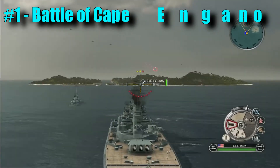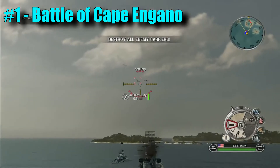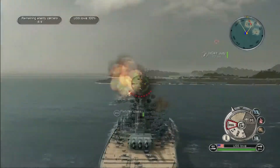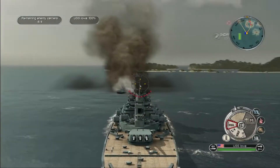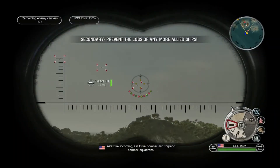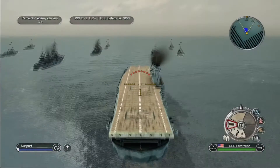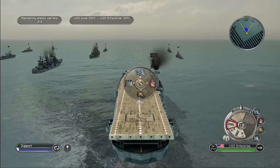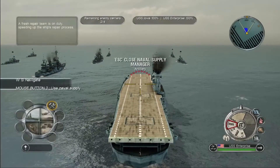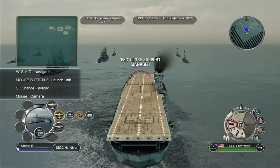For number one we have the Battle of Cape Engano. Let me explain — this is probably my most memorable mission in the campaign. It's your first time playing as an Iowa-class battleship, which is really exciting and new. The Iowa-class battleship's anti-air guns let you shoot everything down — it's just so cool. I just love battleships; I love ships in general.